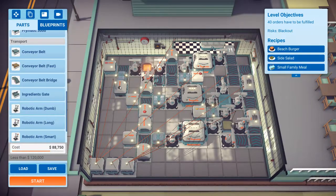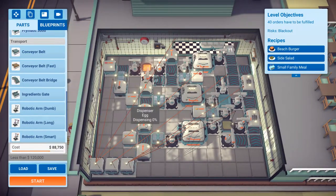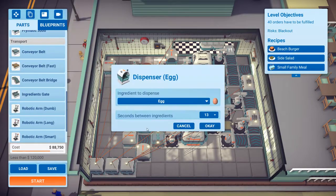You can't create a model to simulate the orders — it's different every time you run it. You might have side salads one time, you might not. You might have a lot of beach burgers, you might not. So it's a pain. Anyway, here's what I did. The small family meal is just set to run automatically.